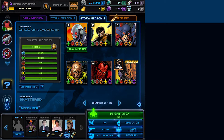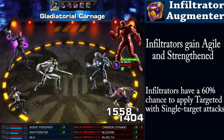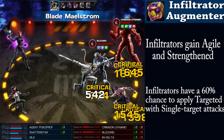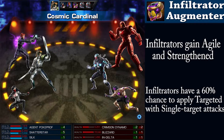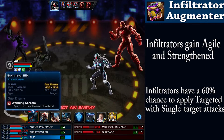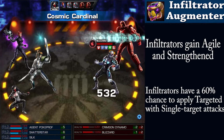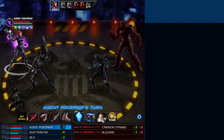Moving on to Mission 1, Shattered, we'll have to deal with Blizzard trying to stop anyone who comes his way cold. Defeating him will reward you with the Infiltrator Augmenter. When used, it gives all infiltrators on the team the strengthened and agile buffs, along with giving them a 60% chance to apply targeted on the enemy on single target attacks.